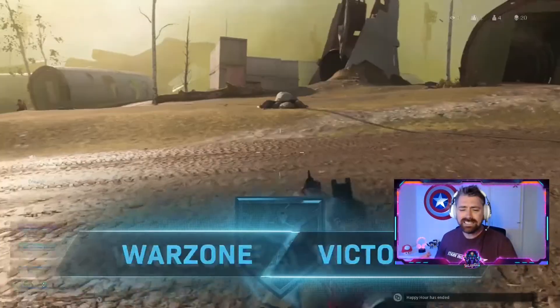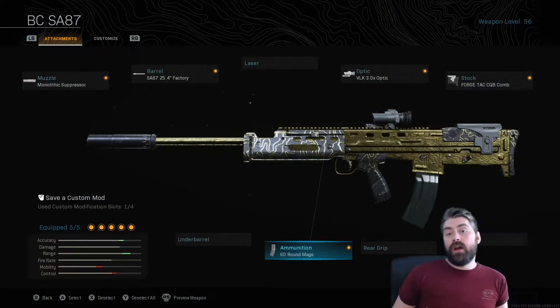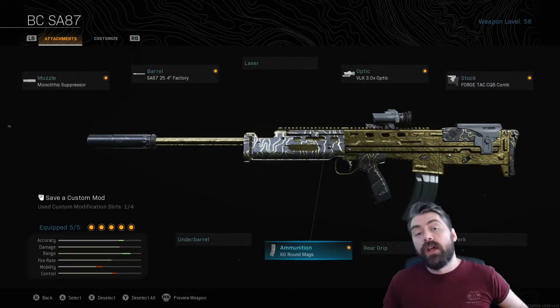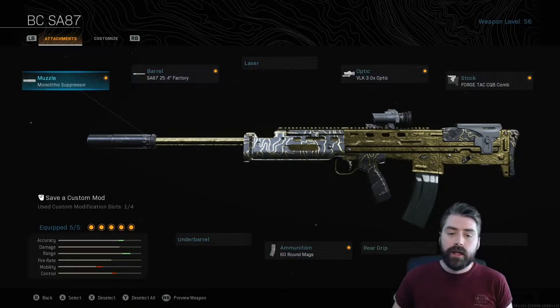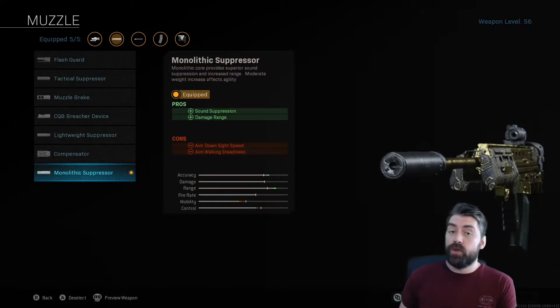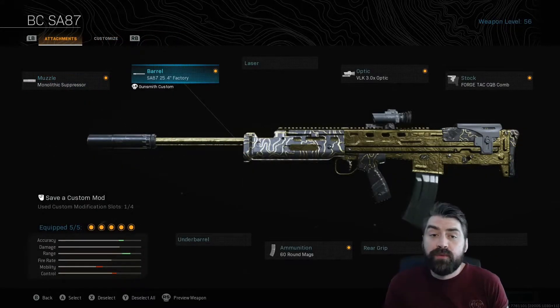Okay guys, here it is — the big cheese SA87 loadout. Before we run through why I use this gun and the strategies me and my squad use, I'm going to run through the attachments. First, the muzzle: the Monolithic Suppressor. It's the best attachment for it — it gives you that sound suppression and keeps the damage range up, which is one of the key components of this gun.